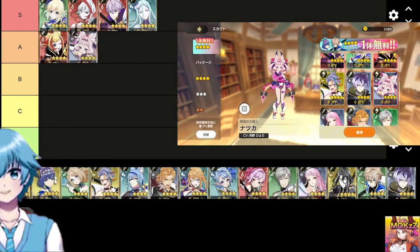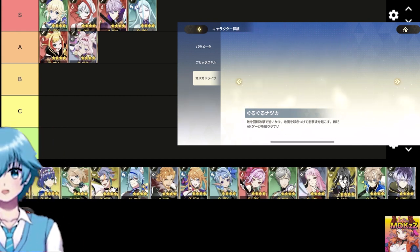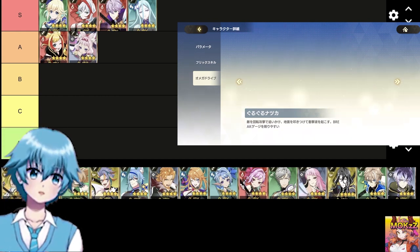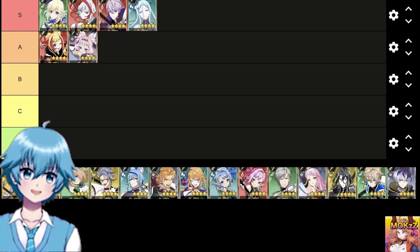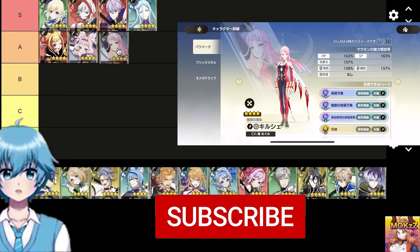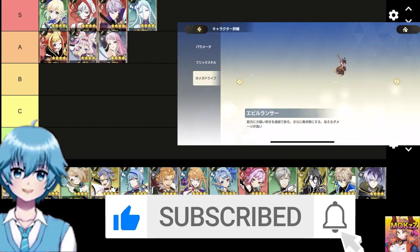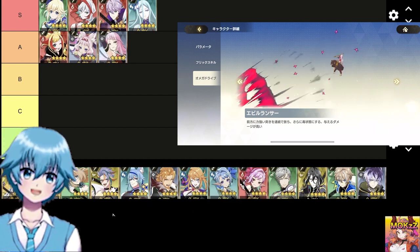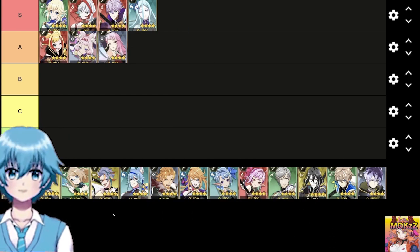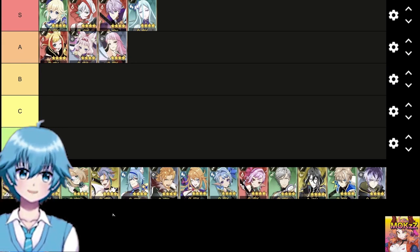Natsuki — weapon type axe, class nothing. Hearts are easy to activate and can increase firepower. Skills can be blown away to increase distance. OD generates a spinning attack and shock wave. Kurchi — weapon type spear, class nothing. Easy to use skills with SP specific passives. Excellent skills that are easy to handle with ranged attacks. Good balance between damage and gauge reduction. OD has high damage plus can reduce HP when poisoned.